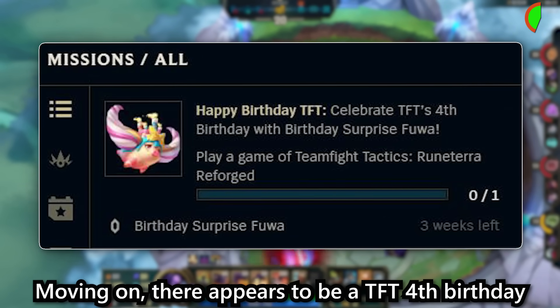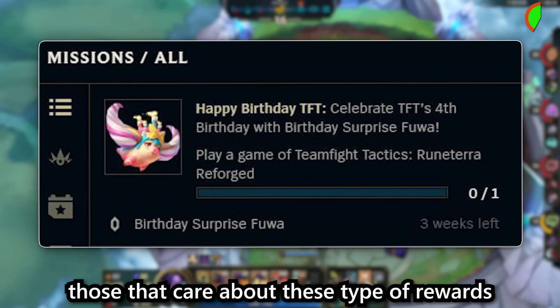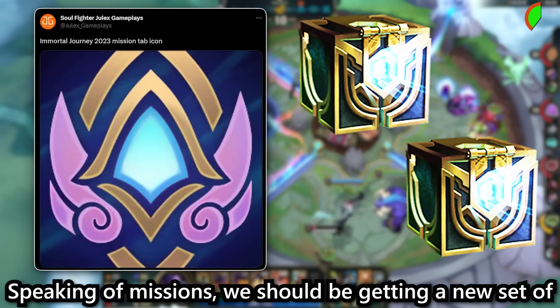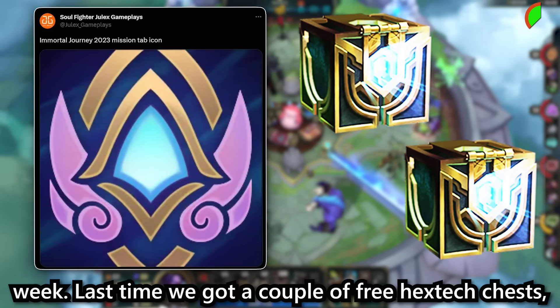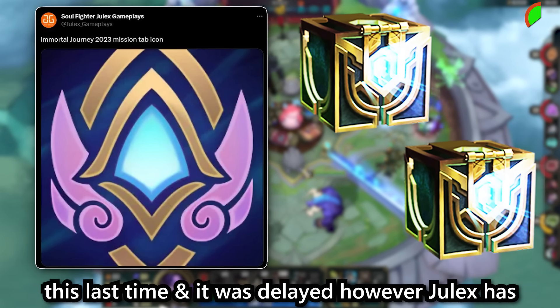Moving on, there appears to be a TFT fourth birthday mission on the PBE so it should be going live soon for those that care about these type of rewards — I just checked and it's live for me in OCE now. Speaking of missions, we should be getting a new set of free missions for the Immortal Journey showcase this week. Last time we got a couple of free Hextech chests, some blue essence and an emote, though Riot did forget about this last time and it was delayed.